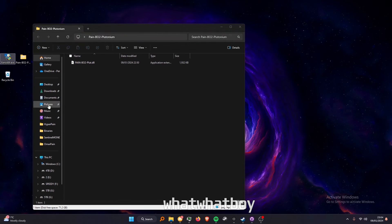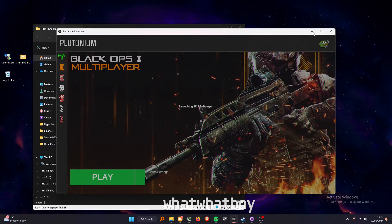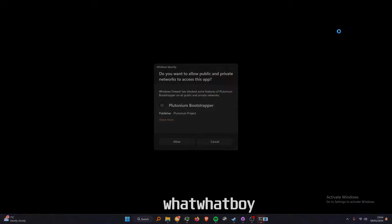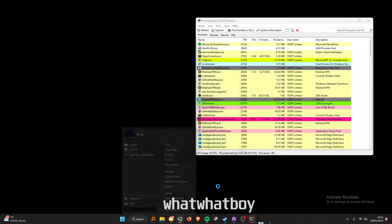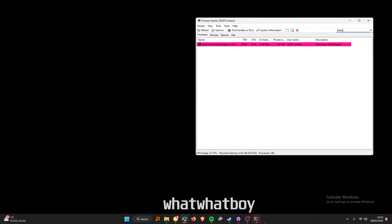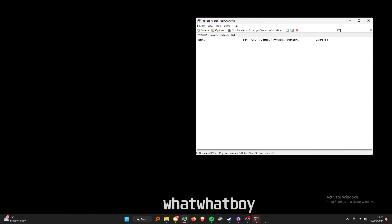You do need to have a DLL injector, so you can use xNars, Process Hacker, or anything you want. I'm going to head over to Plutonium and open it like normal. I'm using Process Hacker. The process you're looking for should be T6.